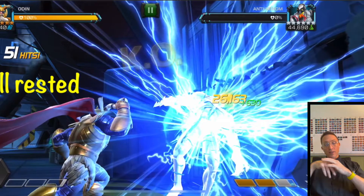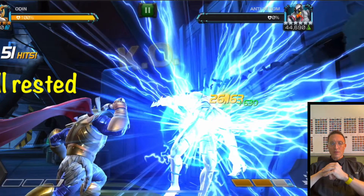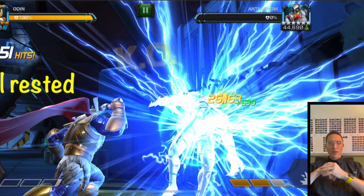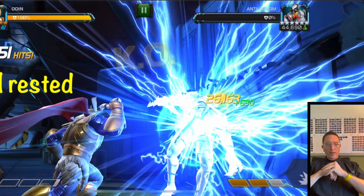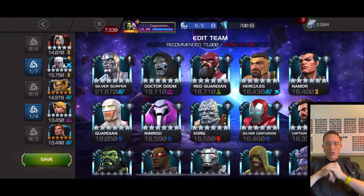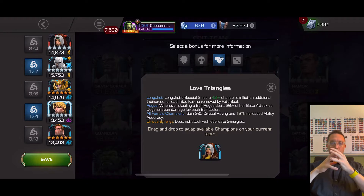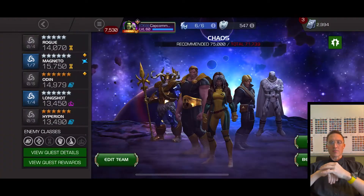I had two separate synergy teams in this one. I ran Rogue, White Magneto, and Longshot because I really like his synergy for Rogue. White Mags gives the passive parry, which is always helpful, especially against Crossbones since he likes to purify.